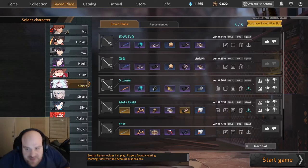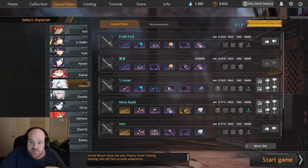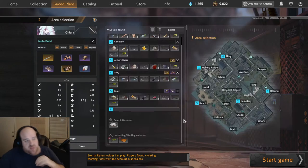Hey guys, Kozer here with another meta guide video. This is mostly tailored towards duos and squads as I play that game mode quite a bit more. I don't enjoy solos as much, but I do play Kiara quite a bit in my solo ranked games. But this is my meta builds that I have for her.